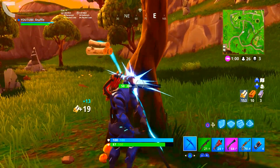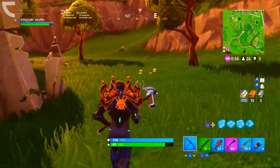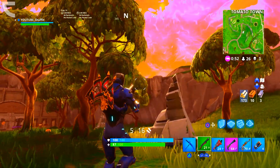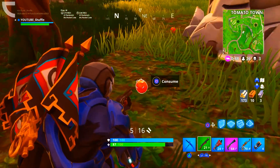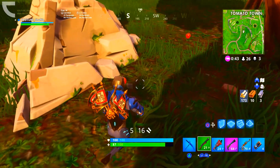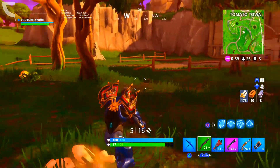The item I'll be showing you in this video is the new apples. This is a new medical item which gives you health. Before, we only had bandages, medkit, cozy campfire, and the slurp potion to regain health, but now you can also get apples to get back up to 100 health or even more when having shields.